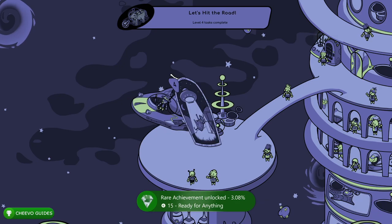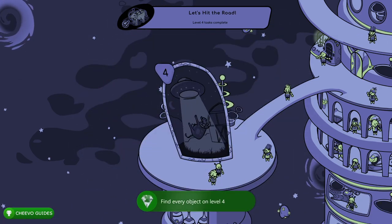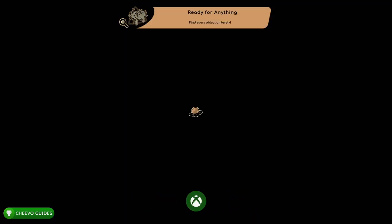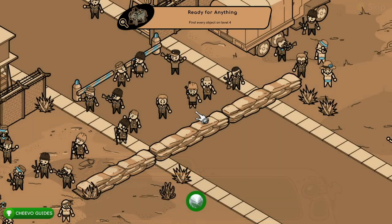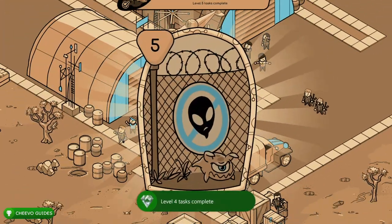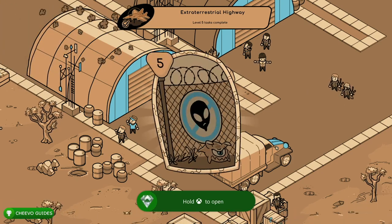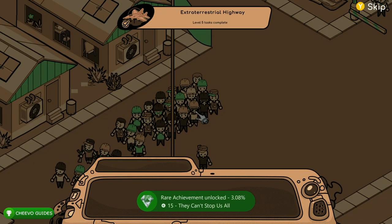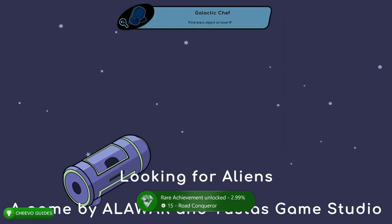Once you get to the next level it'll start with dialogue or a cutscene — press Y to skip that. Then click in the left thumbstick to automatically complete the next task. After it shows the card, click it once more to make sure you've unlocked all task cards for that level. Once it's showing the same task card, move on to the next level. We're going to do this for all the levels in the game.